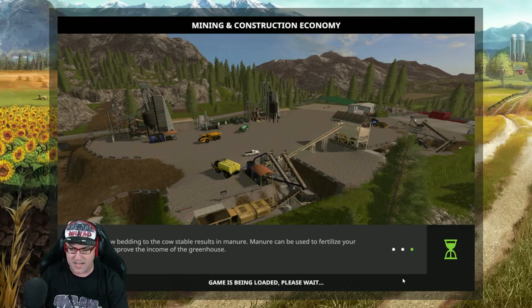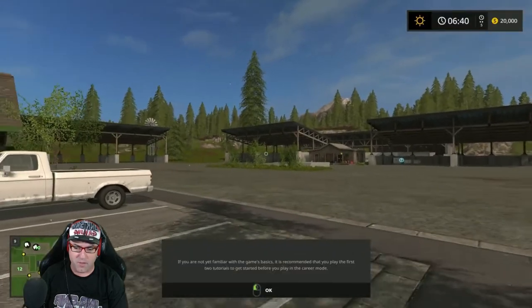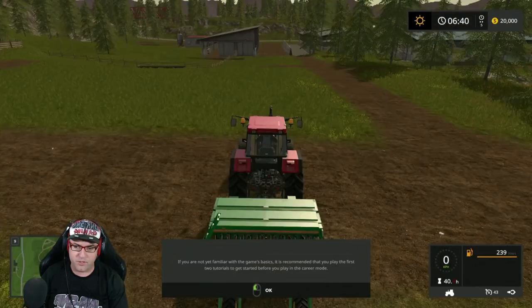Then we go Start and this starts up a single player map. You need to do this first to get multiplayer working. Once this starts, we'll jump into a vehicle and I'll show you that it does load up. The game loads pretty quickly — it depends on your PC, but first time it can take a little bit of time. Here we are, we're on the map.